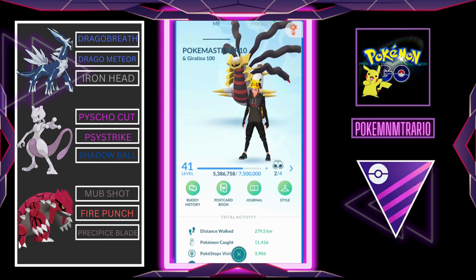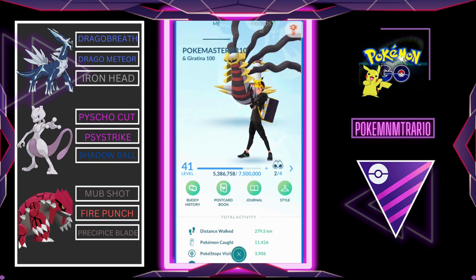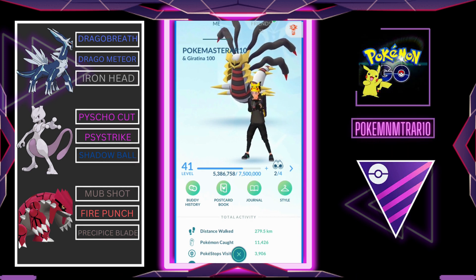What's up trainers, Pokemon GO player here and in this gameplay I am going to use Groudon with his Community Day move, which is the new Precipice Blades, and it is accompanied by Dialga and Mewtwo.